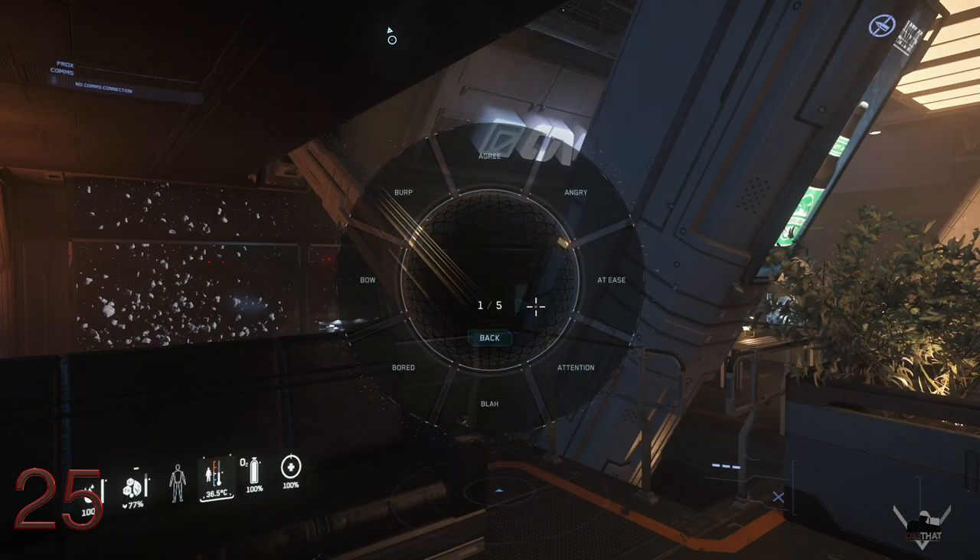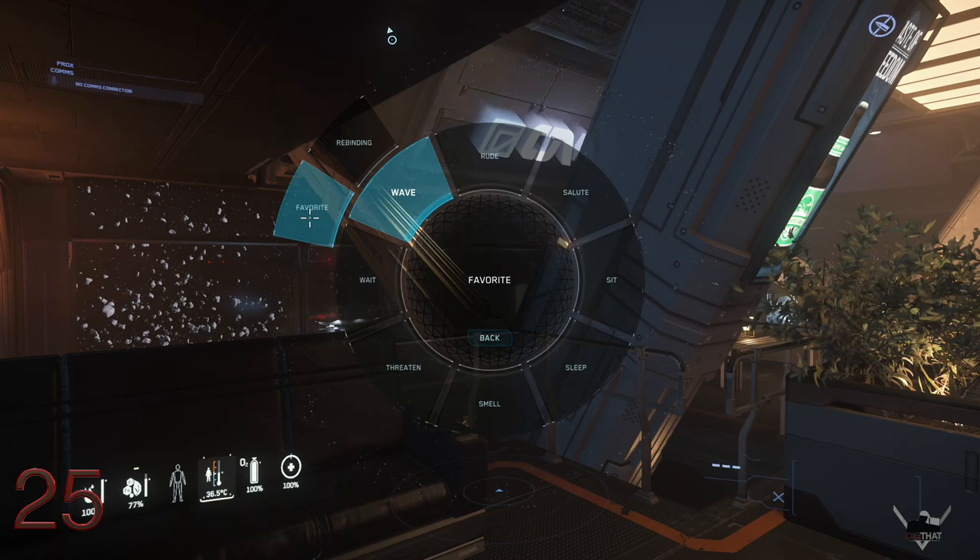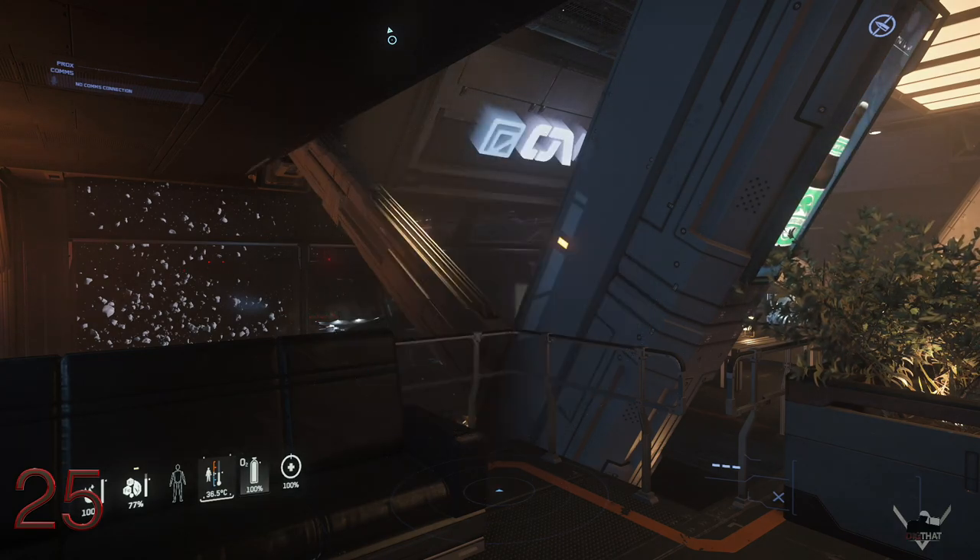You can favorite pit wheel items by finding the action you want to save, right clicking it, hitting Favorite, then choosing a spot where you want it to appear when you first open the wheel.